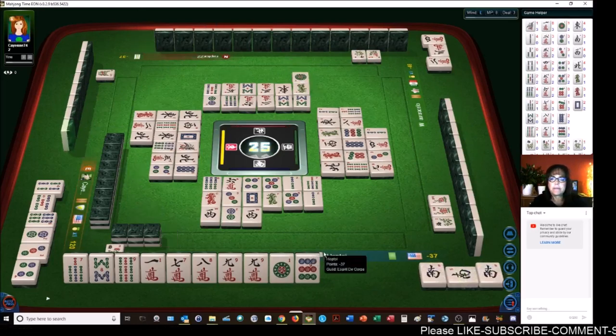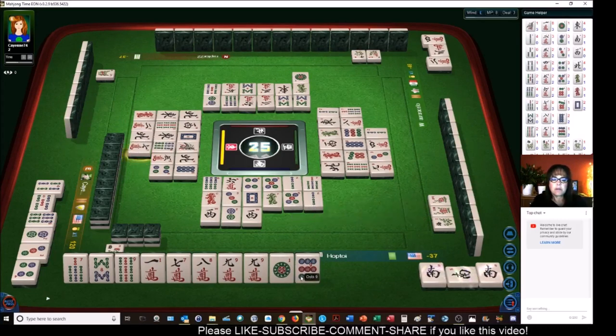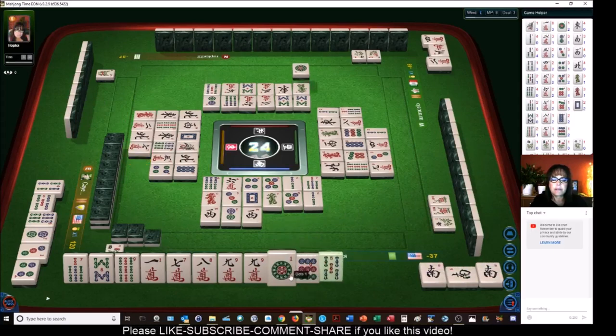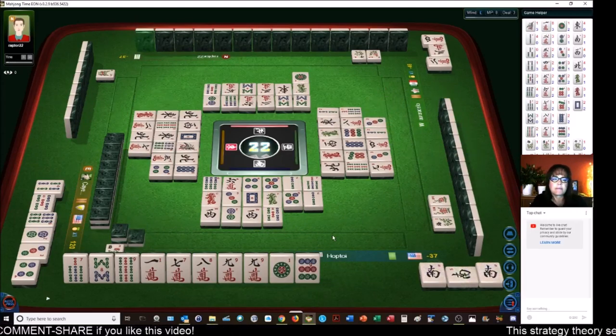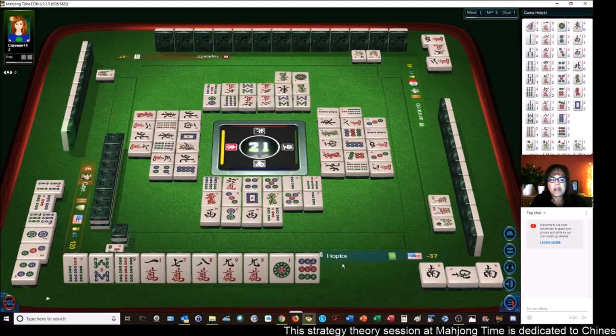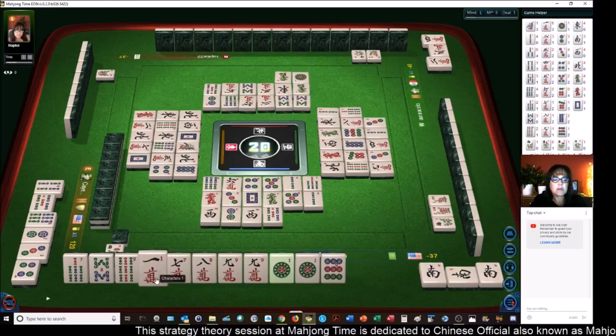Two bamboos. One dot — first one dot out. Seven characters — nope, we're not going to take it. We're good. Don't need a five. Five bamboos. Three dots. Green dragon — we have five more picks. We're really two away from ready. White dragon. We got a one — let's get rid of the one crack.